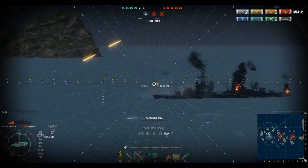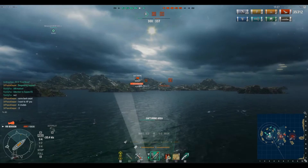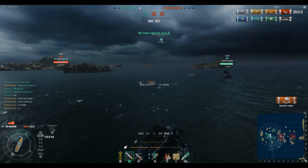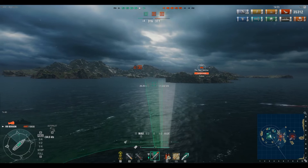Without survivability expert on this captain, we would be very close to death — basically 1,800 hit points would be all we'd have left without it. Survivability expert is unquestionably one of the most important skills we can have as a U.S. destroyer captain. Finally we cap A — we are ahead in ships, just barely. They still have two caps. One recommendation: use your torpedo lead indicator to figure out where battleships are going and use it to your advantage.